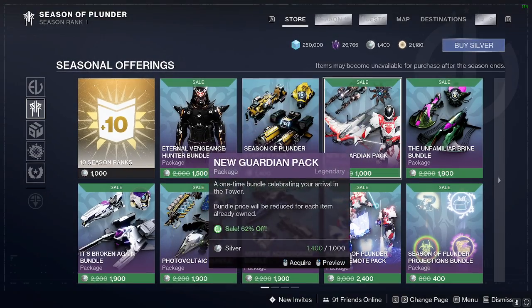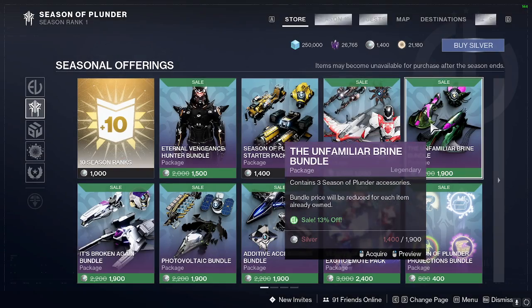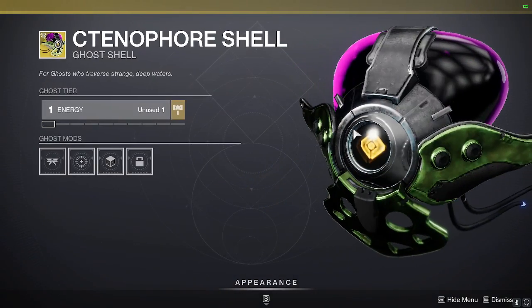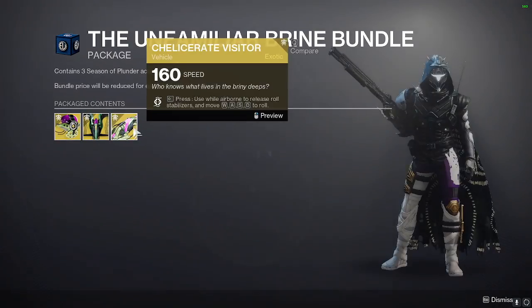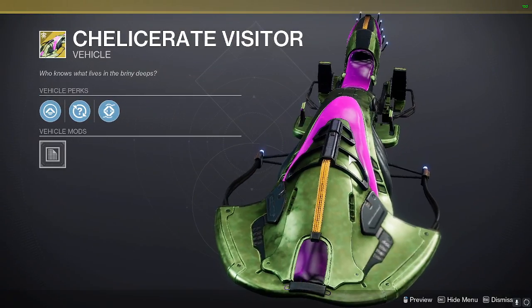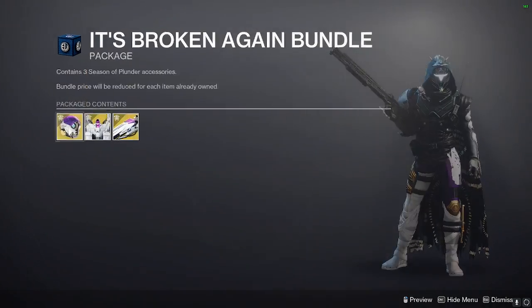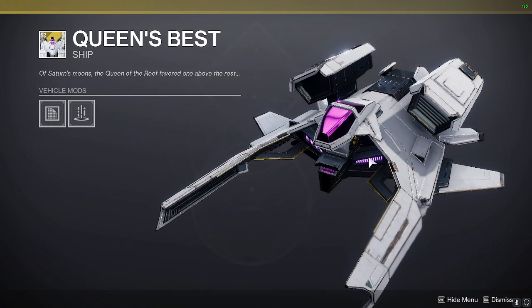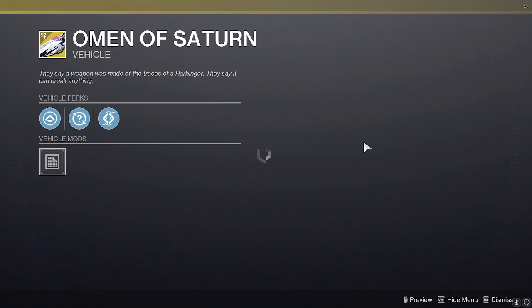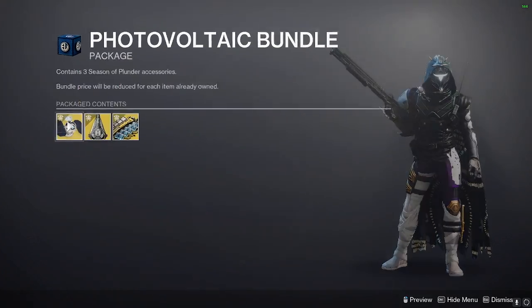We have a template, another New Guardian Pack which has the Floss in it, another bundle that's like a Brainiac Ghost shell — so much stuff. It's broken again. We saw that helmet, the Queen's Best ship, and the Ominous Saturn sparrow. Another bundle — they have a lot of bundles.